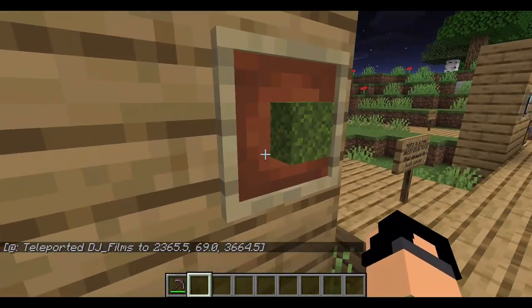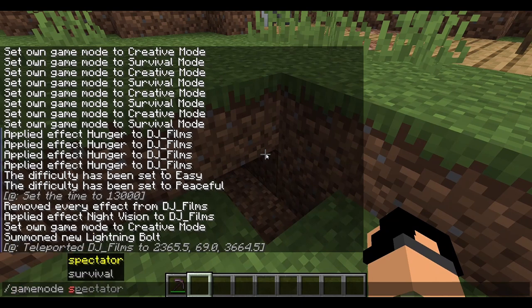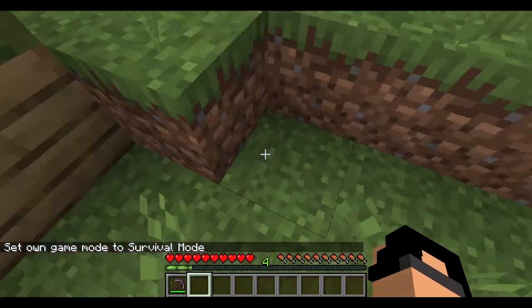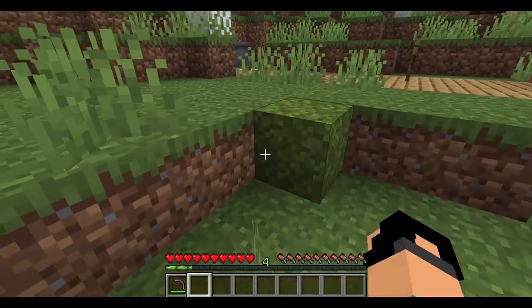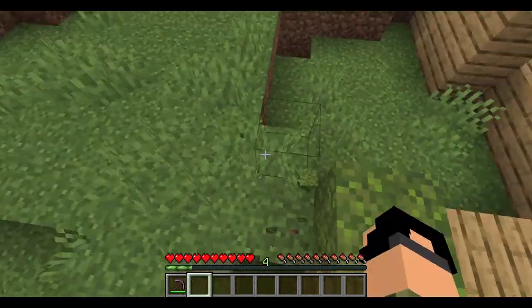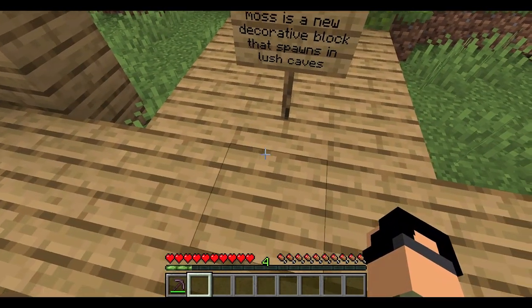Moss block — there's a carpet variant in case you want to change the top surface. Moss is a new decorative block that spawns in lush caves.